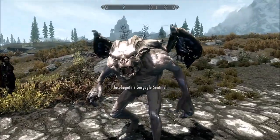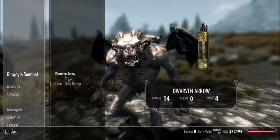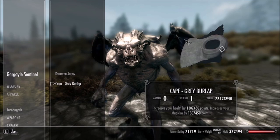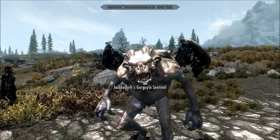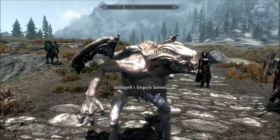As a Thrall, with the Better Dead Thralls mod, I can trade with him like any follower. I've given him a Grey Burlap Cloak that increases health and magic, as I've done for most of them. This makes him unkillable — except by me, by de-animating him — as a Zombie Gargoyle.